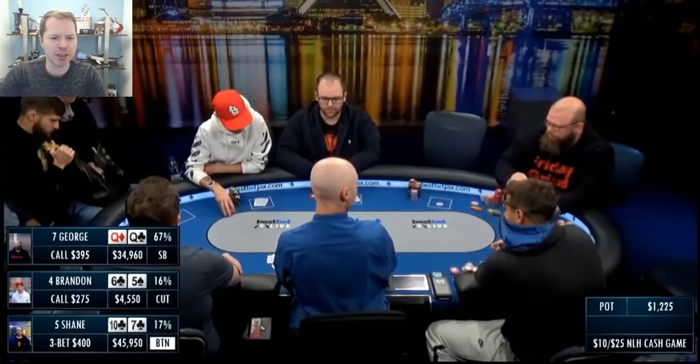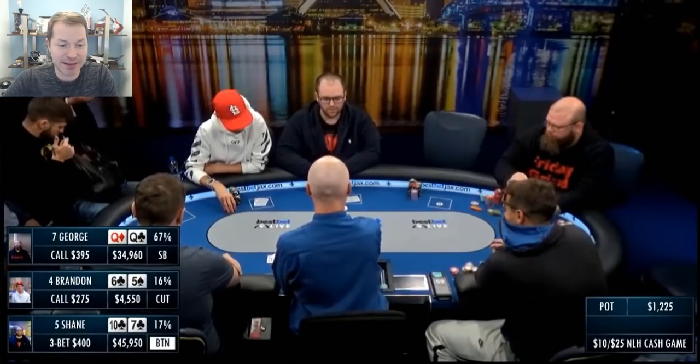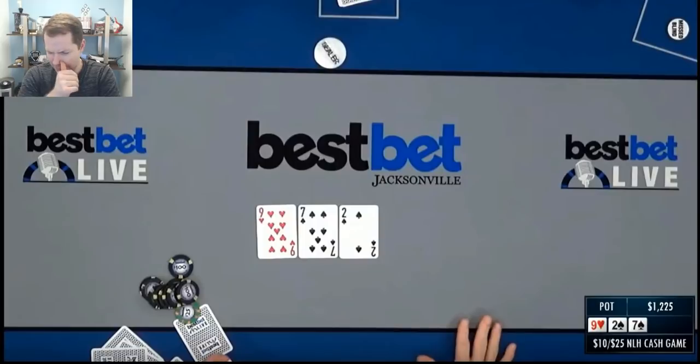Shane does 3-bet, and now George has pocket Queens in the small blind and decides to just flat call. I definitely think he needs to go ahead and 4-bet. Even playing 1,300 big blinds deep at 5-10-25, Queens are going to be the best hand almost every time. If you get 5-bet, you can call and go from there. You're just fine getting money in the pot, especially when your opponents think that you are maniacal. So I would go ahead and put in the re-raise, but he just calls — which is fine.